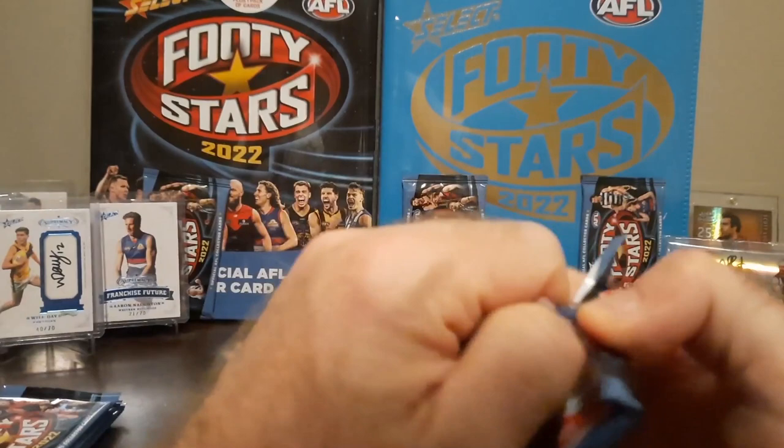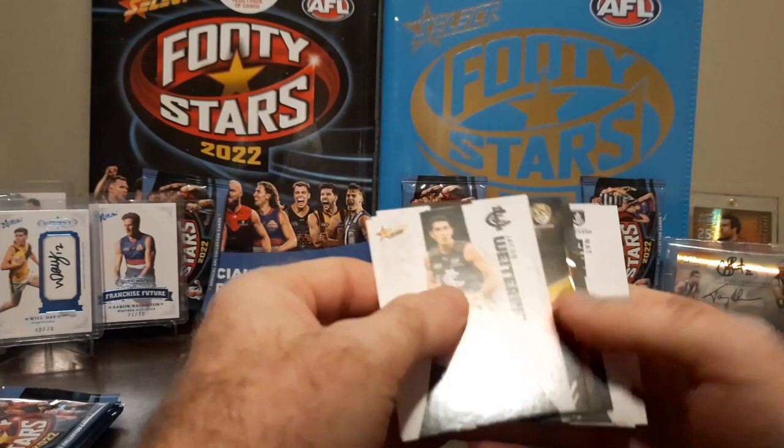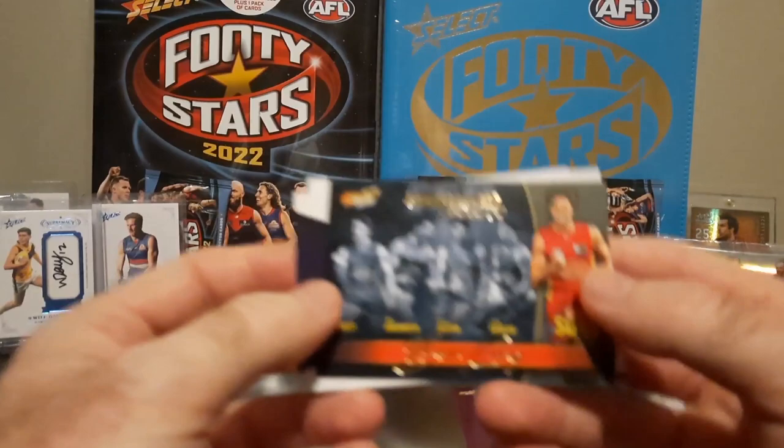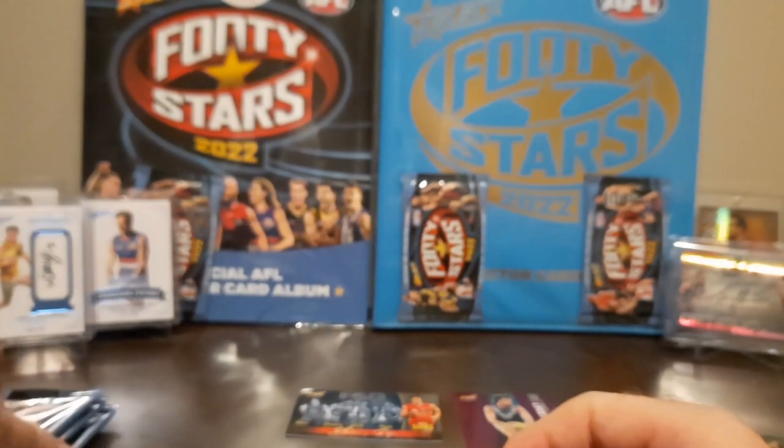Starter pack number one, final pack we're opening. We have a Game Breakers card - Game Breakers forward 50 from the Gold Coast Suns. We've got Ben King. This bloke is looking awesome, he's firing up. Him and Max King from the Saints are looking to have some big games this year. Hopefully they can kick a few bags.